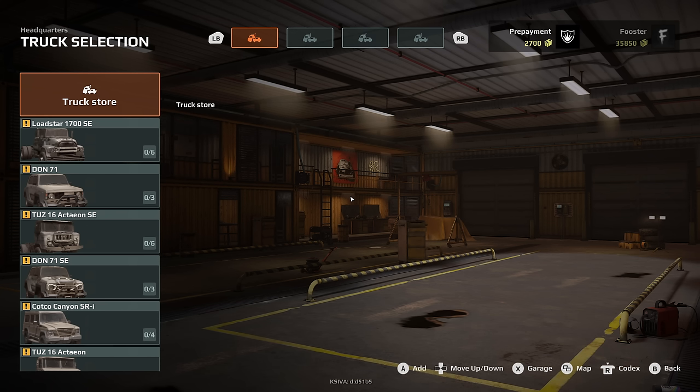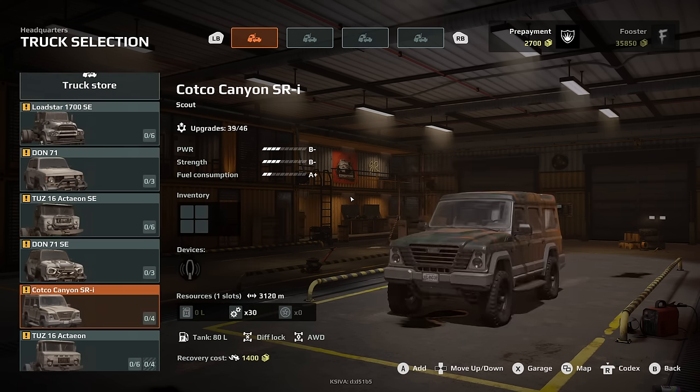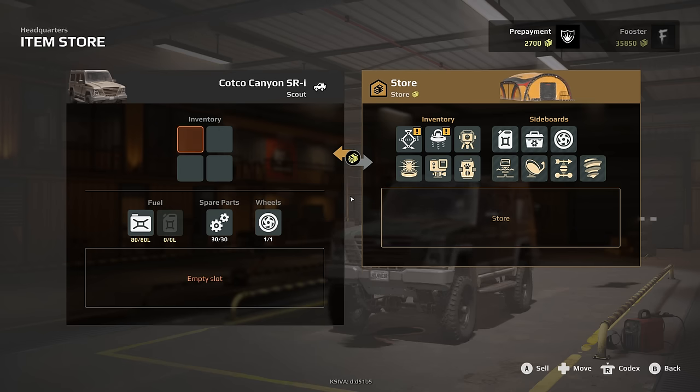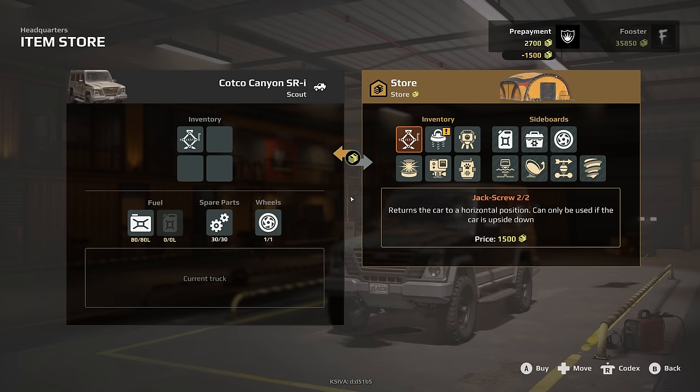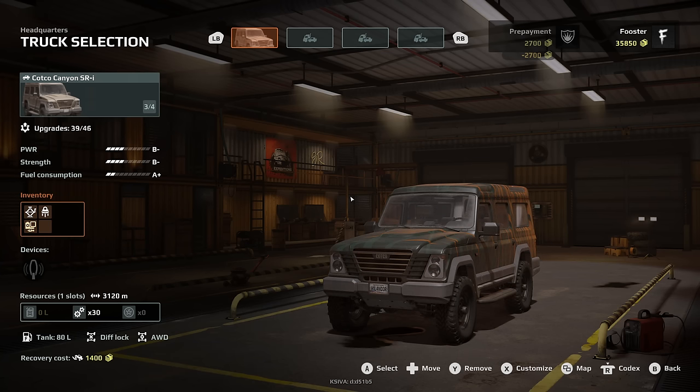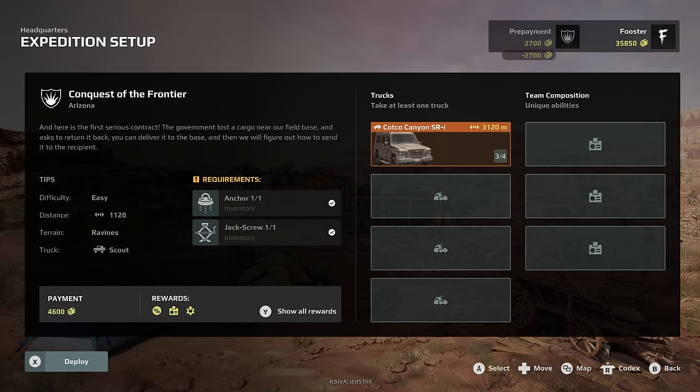With it being easy, can I take the Kotko Canyon SRI? I think I can. Just got to make sure I take the jack and the anchor. Take the GoPro because I'm making a video — I'm vlogging. I don't think I need the light beacon; I'm worried in case I need to pick something up and don't have space. Just in case I need to pick that cargo up, I need a free slot. We're running the Kotko Canyon SRI and deploy.